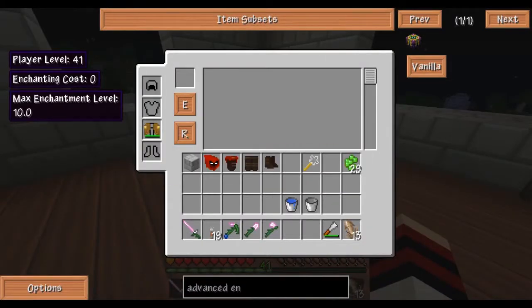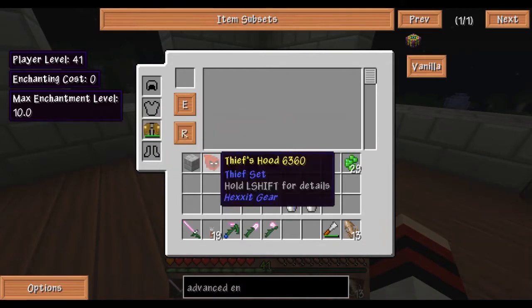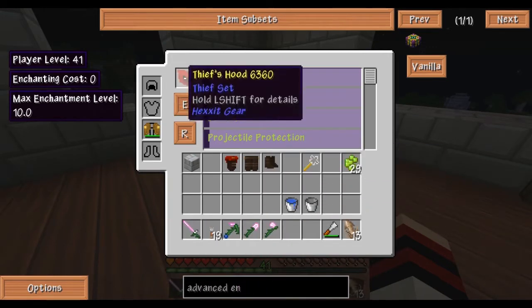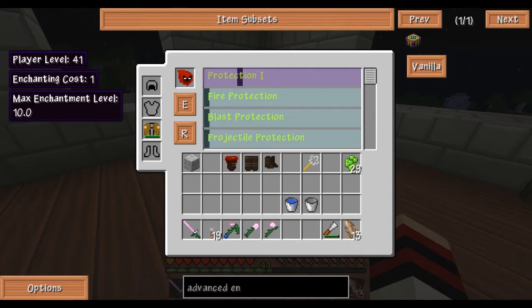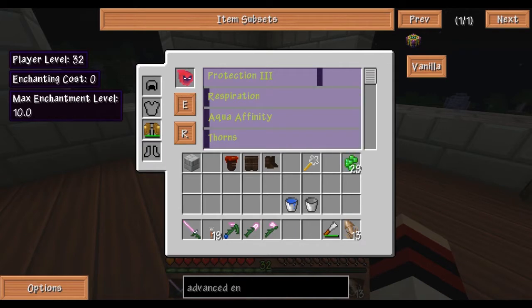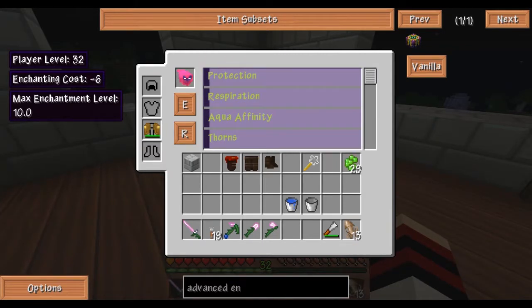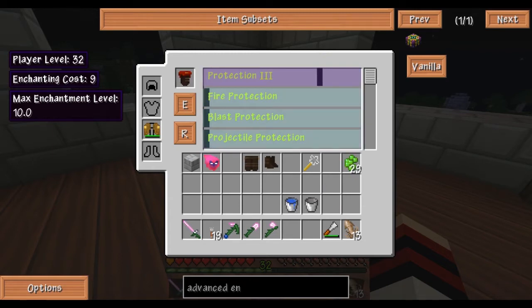Right now my max enchantment level is 10, but that's no big deal. I only have 41 levels anyway, so I can distribute those around. There's a beauty about this enchantment table. Let's say I want protection — protection 2 costs 5 levels, protection 3 costs 9. I can give this protection 3 for 9 levels. And if I don't want it, I can take it off and get the levels back.